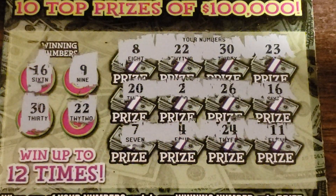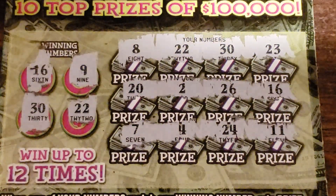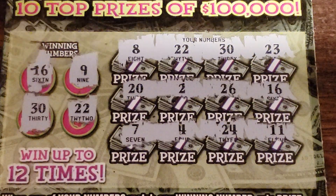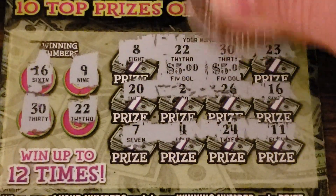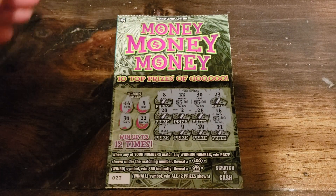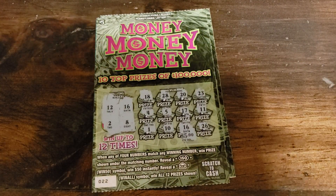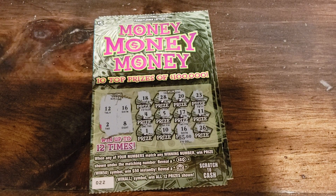Give me one more. 22 and 22. Then 22, 30, and 16. It's at least $15, which would mean break even with the $5 here. Let's check it out — 5, 10, 15. Perfect, that is actually perfect. So we got $15 there and $5 there — that's going to be break even. I'll take that. All right, thanks for watching. See you next video.